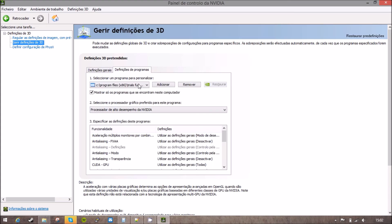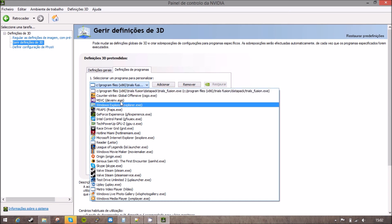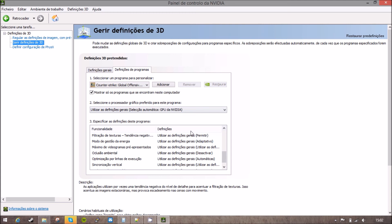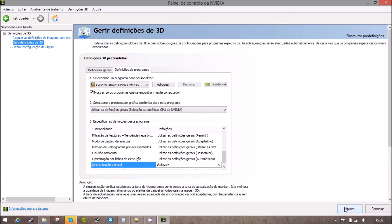If you are an NVIDIA user, go to the NVIDIA Control Panel and search for your executable of The Crew. Search for Vertical Synchronization under driver settings — I'll use CS:GO as an example — select it and activate it. If you don't find The Crew executable in the list, you can add it using that button.